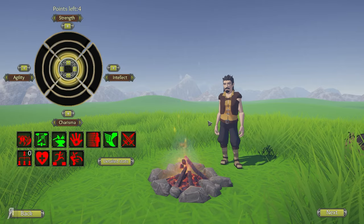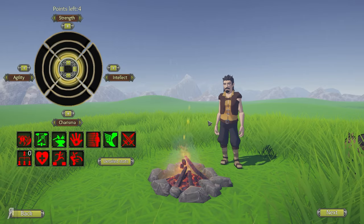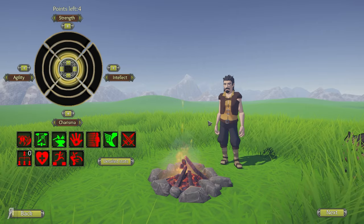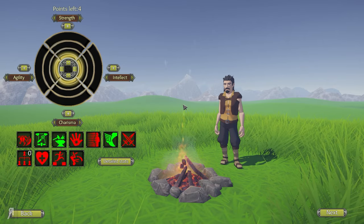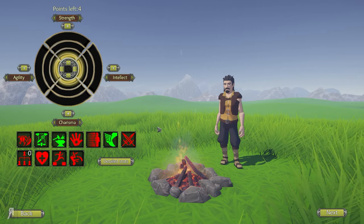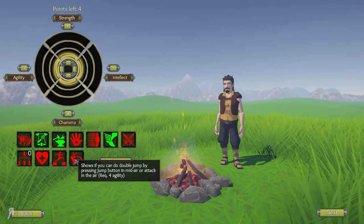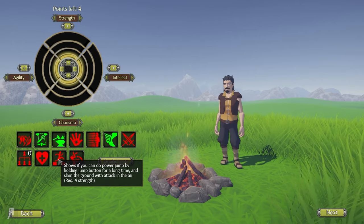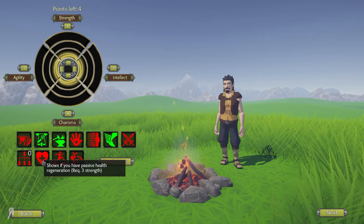Here's the thing about this game: massive amounts of character build options. You can't do everything, which is the wonderful thing about it. You spec yourself into intelligence, strength, agility, or charisma, and these affect what kind of perks you're going to be able to get and what abilities you can do. For example, if you have four agility you can double jump, but without it you can't. Same with strength — holding spacebar to power jump and all that wonderful stuff.